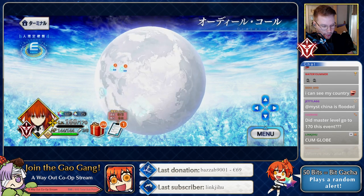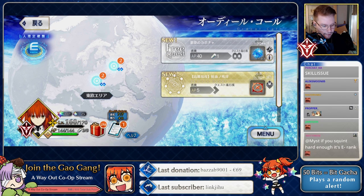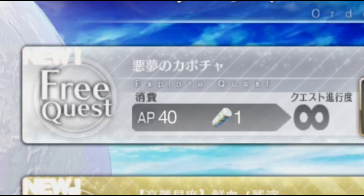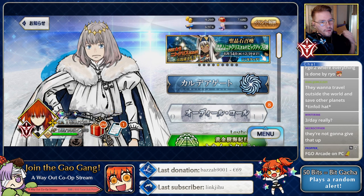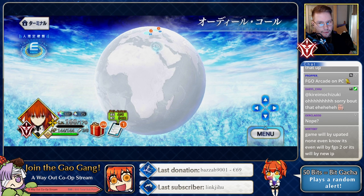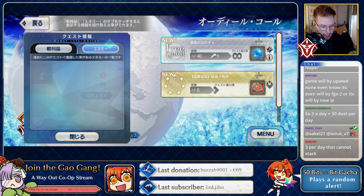I'm E-rank — look at that in the top left! I assume this is also where we'll access the new story chapters. Some icons look like free quests and others say 'high difficulty,' so those are probably challenge quests. To do the free quests you need AP plus these new items next to the AP gauge. You get three of these per day as a daily resource — it's capped at nine, so you can save up to three days.